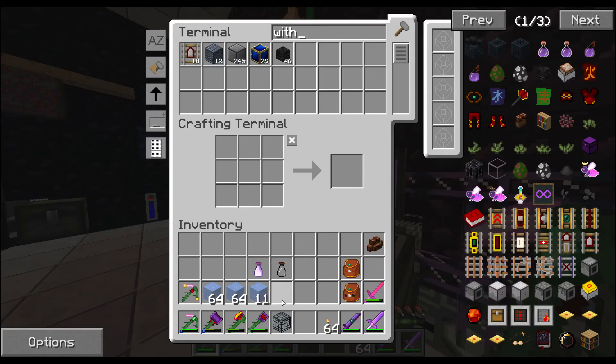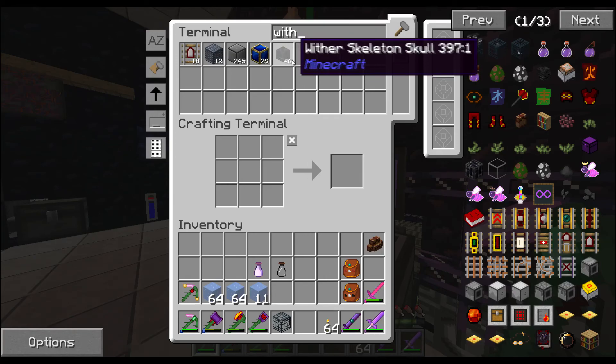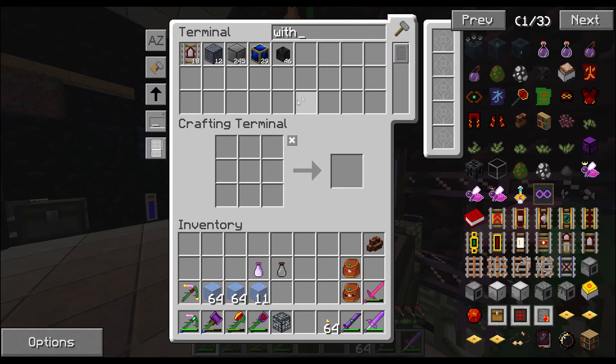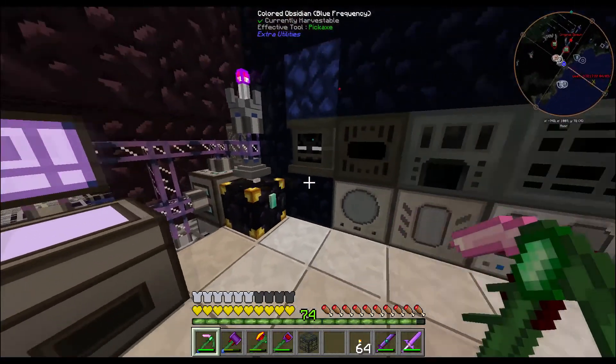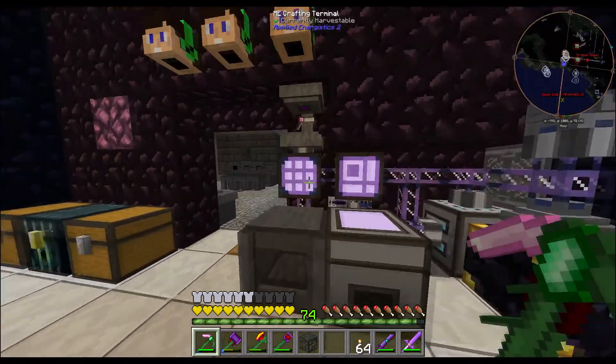I went to the farm I made in the nether, took out the computer and just started taking swings. I had something like 18 wither skulls left and ended up with 50 by the time I left. I gave six to Andy on the server.